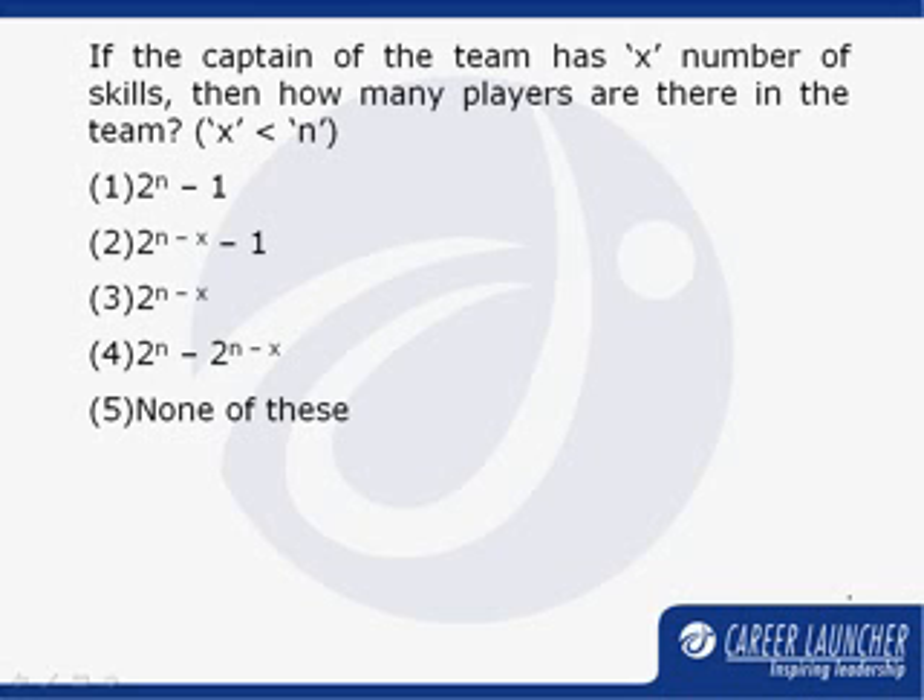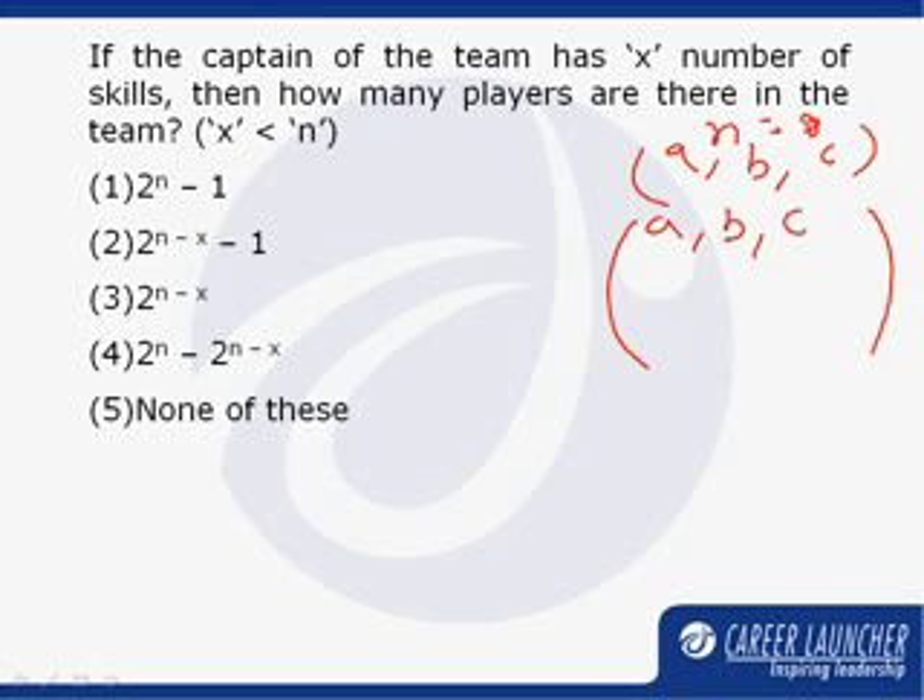If I assume for the time being that there are three skills present — n is equal to 3 — let us say the three skills are A, B, and C. Then the maximum possible players, based on the distinct skill sets they can have, are: A, B, C, AB, AC, BC, and ABC.